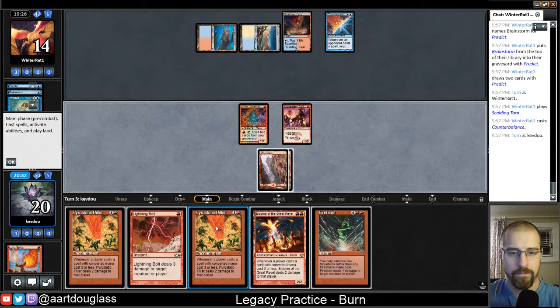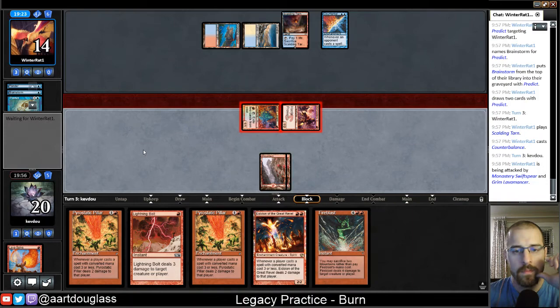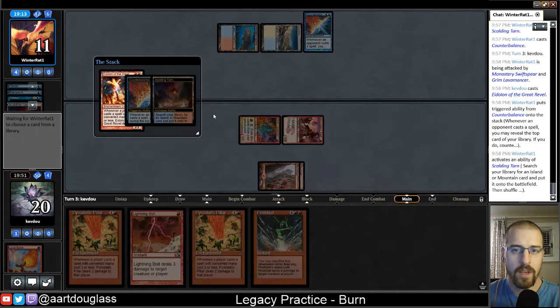I'm trying to think if I really want the Eidolon over the Pyrostatic Pillar. I probably do, just because it's a source of combat damage. Although I would get one extra damage this turn by casting the Pyrostatic Pillar and potentially an extra damage next turn. I think it's made up by the fact that I can swing in for two next turn hopefully. So I think we'll just attack here and then lead out our Eidolon — see if it gets countered. So they'll fetch, probably grab some mana, and then probably try to manipulate the top of their deck to get a two CMC card on top.